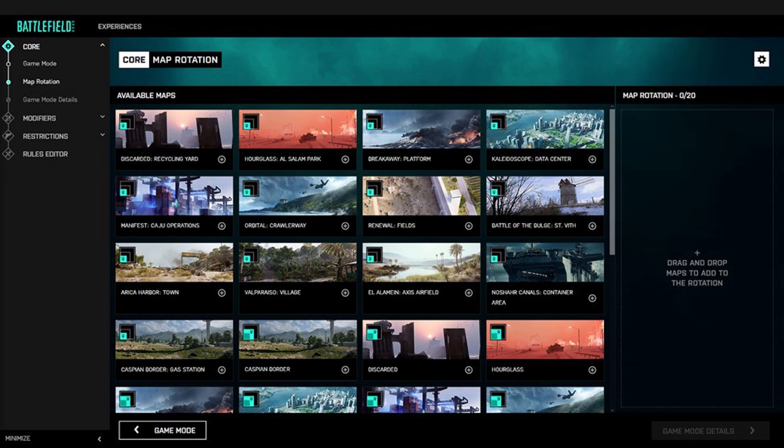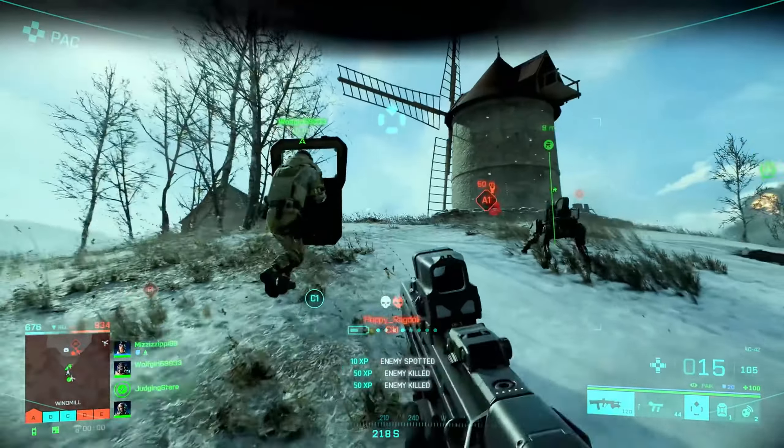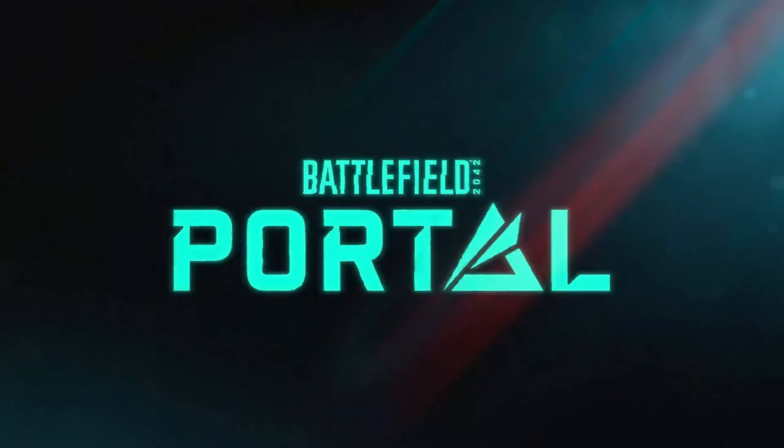Şunu da yine söylüyorum: 128 kişi olayı sadece yeni jenerasyon konsollar ve PC için; eski konsollar 64 kişi sınırında kalacak. Burada sizin için haritaları büyük, orta, küçük diye kategorilere ayırmışlar. Diyelim sadece tabanca oynanacak ve free-for-all ya da team deathmatch oyunu kurmak istiyorsunuz, buradan küçük haritalardan küçük bir harita seçtiniz. Harita daha ufak ve seçtiğiniz moda uyumlu olacak. Yoksa devasa haritalarda tabancayla 'koş babam koş' tribi olur biliyorsunuz.